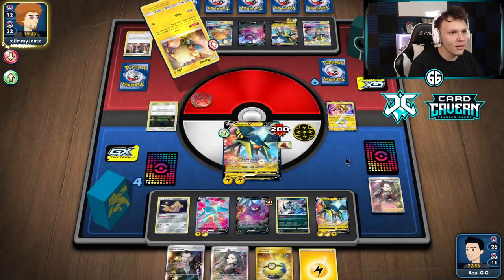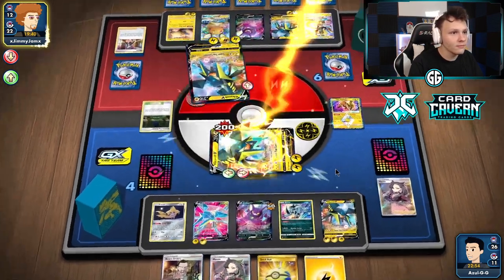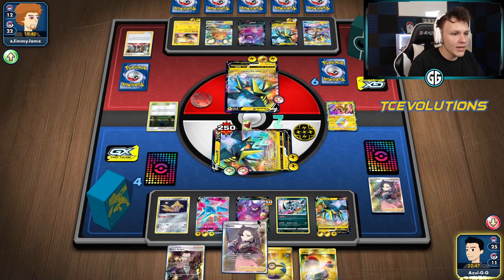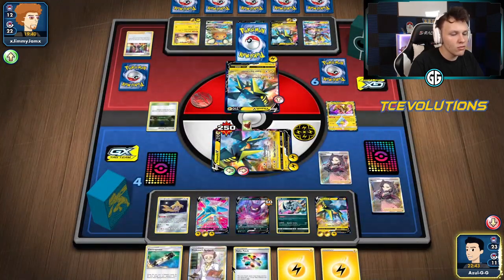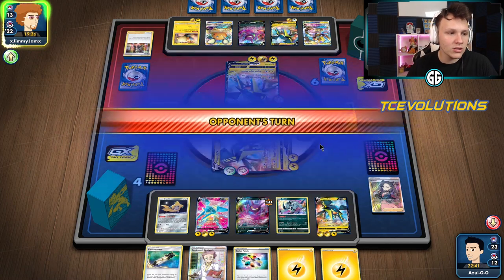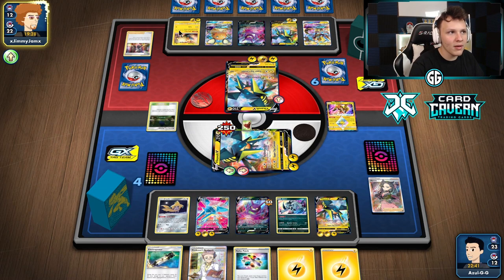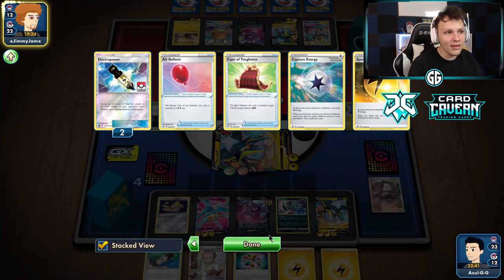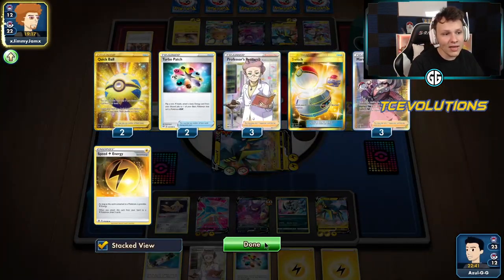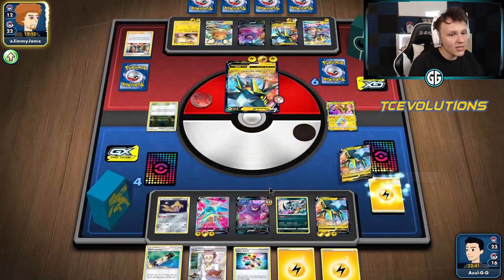There's a Xerneas Aura — free retreat on the Mareep now. If they can't use switches, they can't keep my current Vika Vault asleep. We could also just wake up — and tails, we did not wake up. Switch. Attach. Play a Marnie, keep digging through the deck, and then pass. We're still asleep. They can knock us out with the item lock attack again, but when we come up and item lock them, they won't be able to get into the Mareep unless they play Bird Keeper. Maybe I should have held onto the hand with the boss and just bossed something up and taken the knockout.